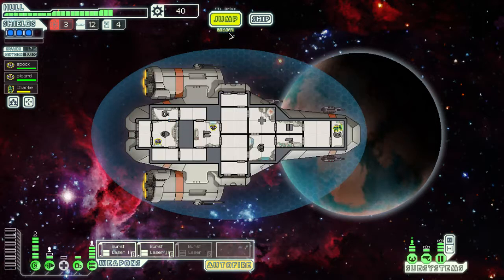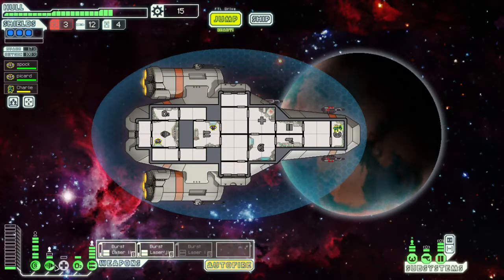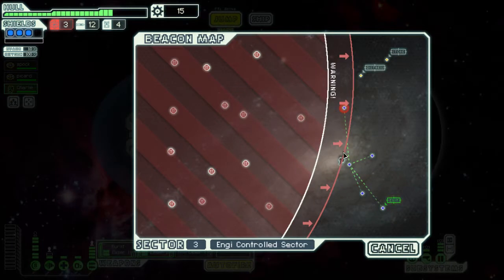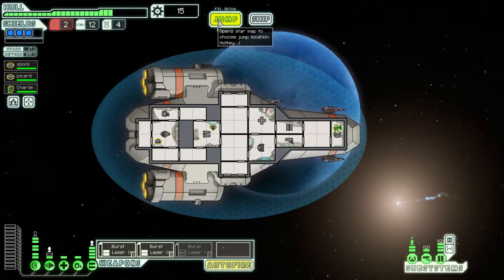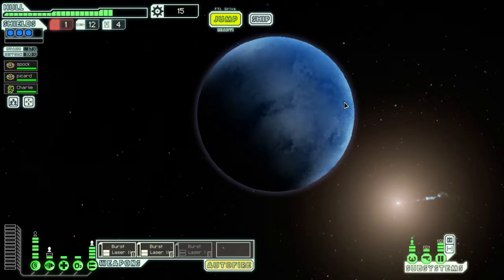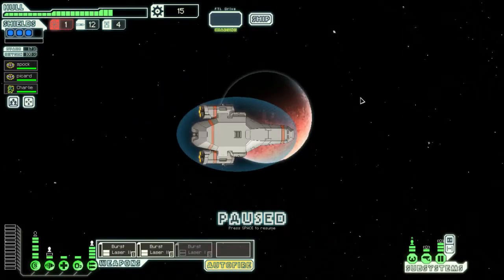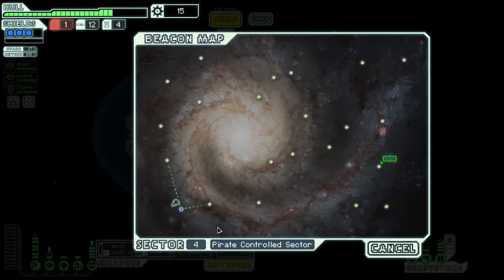We're wasting fuel but no fuel in return from that beacon. I'd feel a lot better with the medbay powered up — let's have him heal for a second. He's already healed. We're jumping out of here. Next sector. I can't go to the nebulas — they're too unbalanced. We're on the edge so we need to be careful about power.